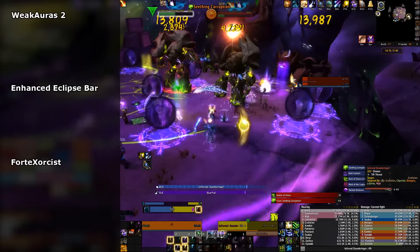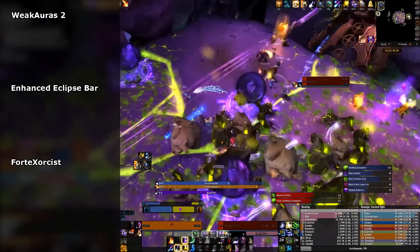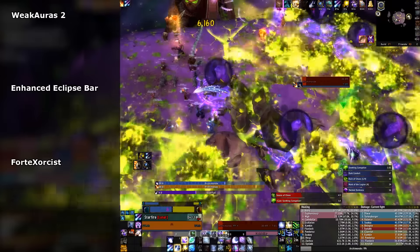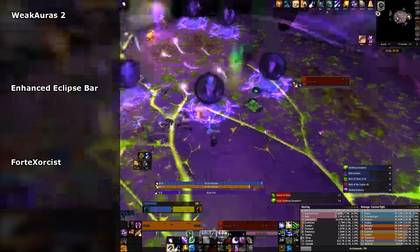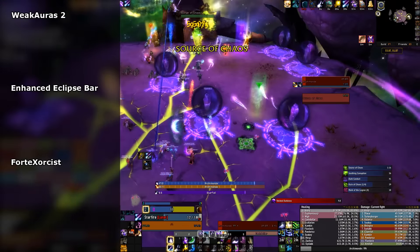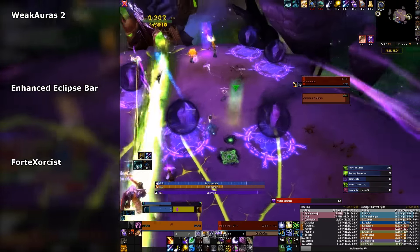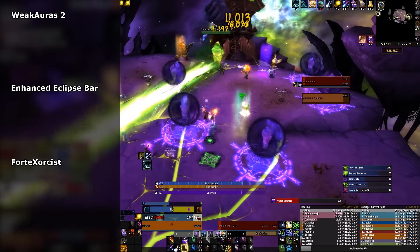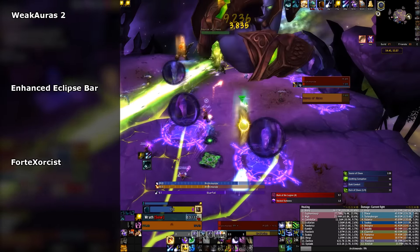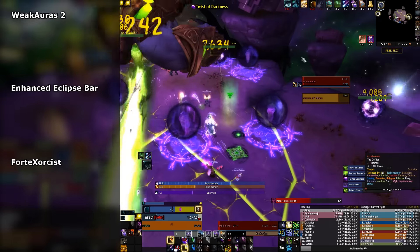WeakAuras is probably the most important add-on for raiding. Having a WeakAura for tracking your Empowerments is incredibly useful for optimizing your DPS. I use Enhanced Eclipse Bar as a way to track my Eclipse bar, Empowerments, and DoT Peak buff. There is also a very good WeakAura that does a similar thing, linked in the description below, along with other WeakAuras that could be helpful.